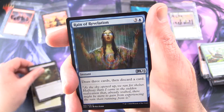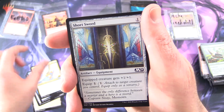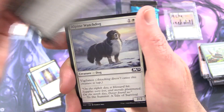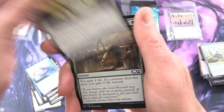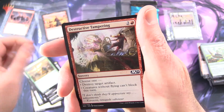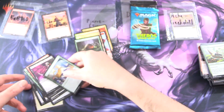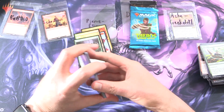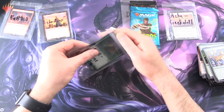Next up we have Carrion Grub, Reign of Revelation, Watcher of the Spheres. Commons: Shortsword, Fetid Imp, Alpine Watchdog, Wishcoin Crab, Celestial Enforcer, Life Goes On, Destructive Tampering, Skeleton Archer, and Pride Malkin. All righty — pop these in here for Pierre.